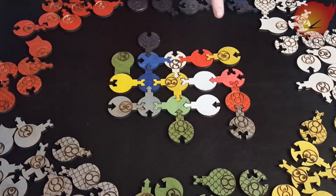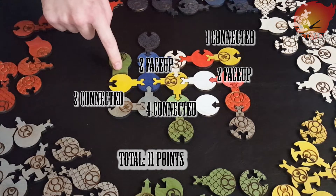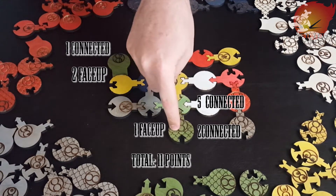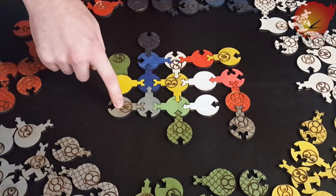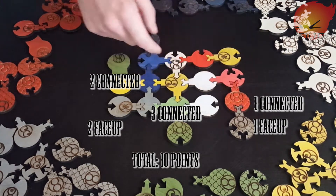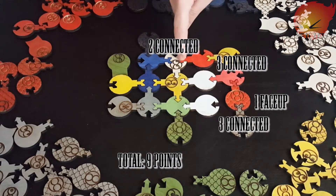Yellow scores two points for a face-up peep, then counts connectors: three, four, five, six, seven on connectors, eight and nine from face-up peeps, ten for a connection, eleven for the last two connectors — total eleven. Green has two points for a face-up peep, one point each for several connectors, plus bonuses, totaling eleven. Gray scores two for face-up peeps, then counts connectors for a total of ten, including a two-point same-color bonus and a dragon peep connecting to red.